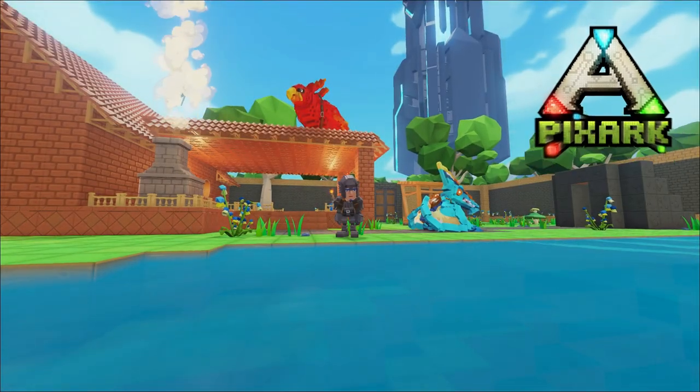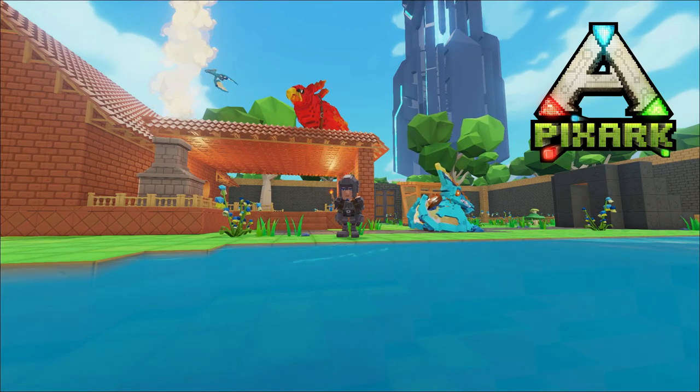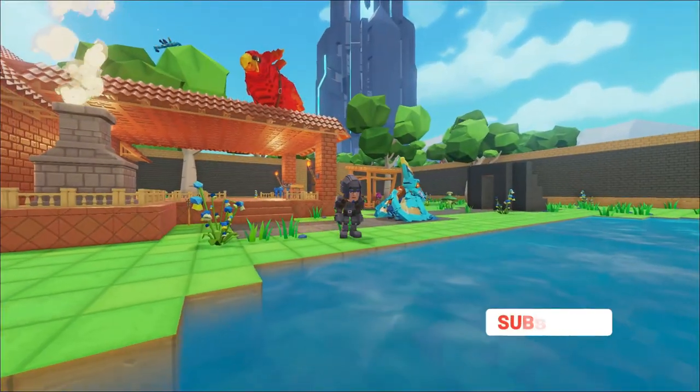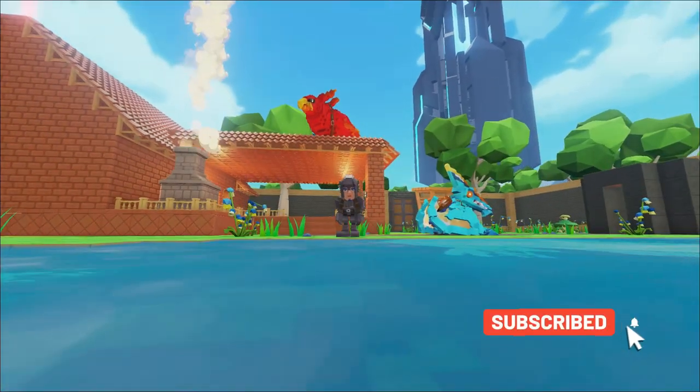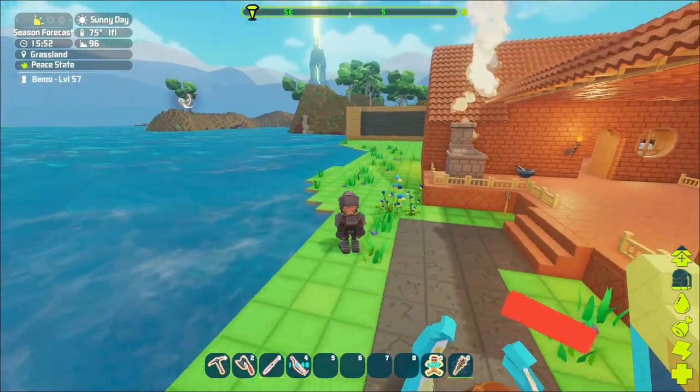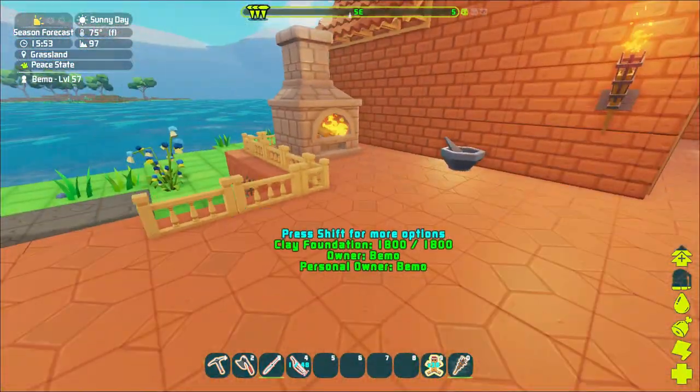Hey, how's it going? Welcome back to Pixar. Gonna be taming a Carno today and I did find one, actually all the way up there, somewhat near our trap that we had for the Argentavis. So we're gonna be using that one as a second trap — look how it works out for that. We need to build a saddle.